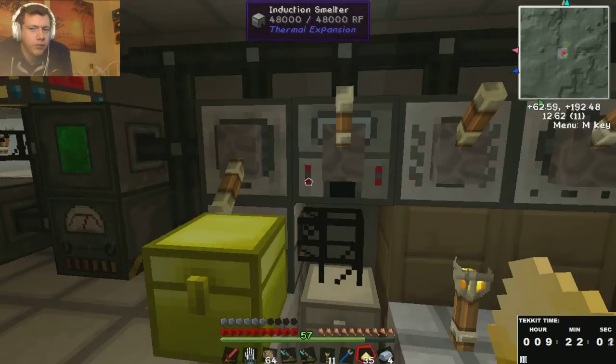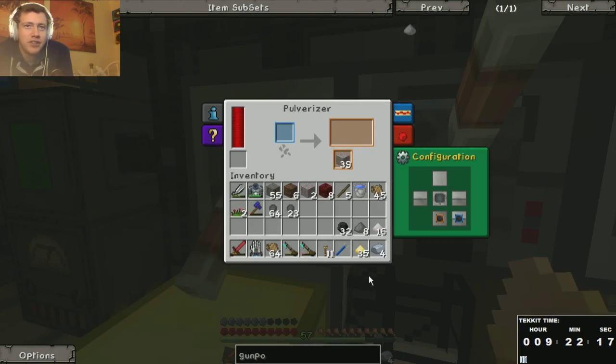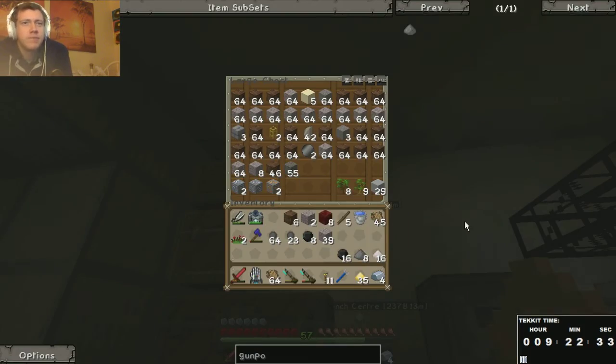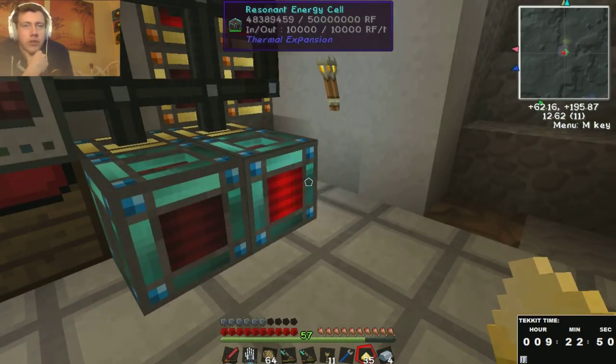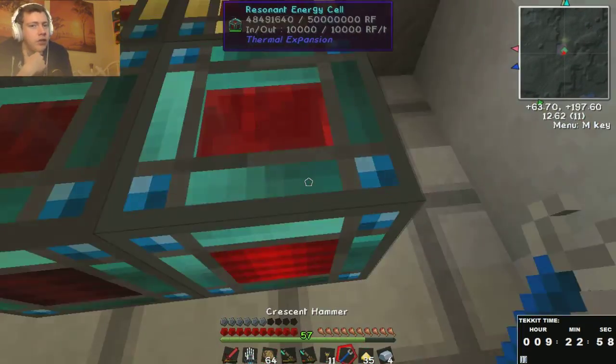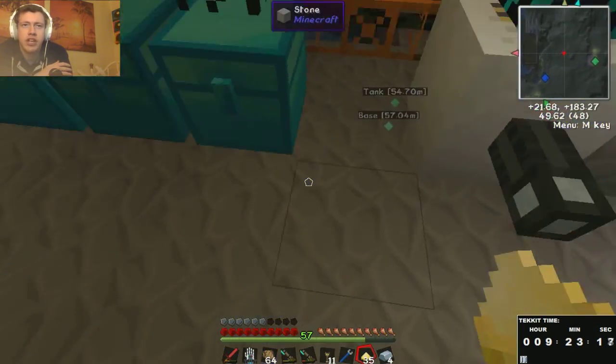I was going to drop dynamite on their heads — it just seemed like the easiest option. First I was thinking, how can I kill them without having to get close? Because you can't shoot them with a musket — when you shoot them with an arrow they just teleport, and they do the same with the guns.